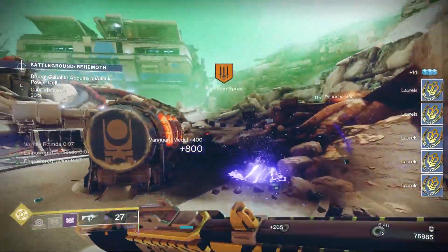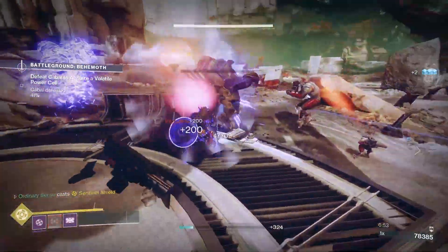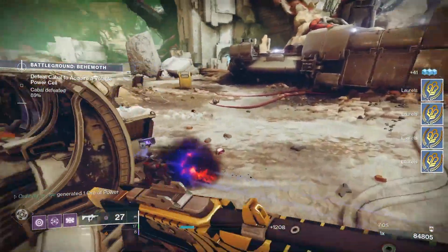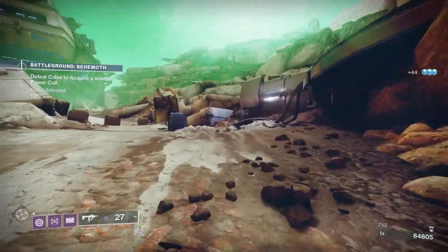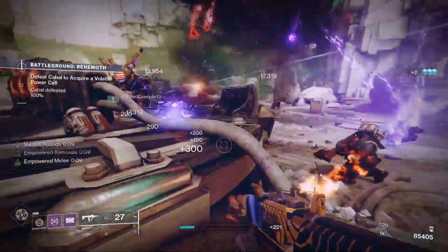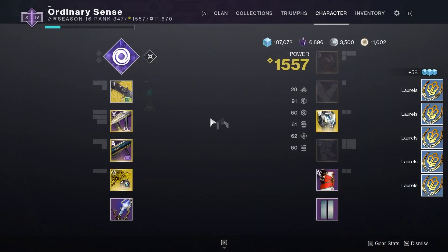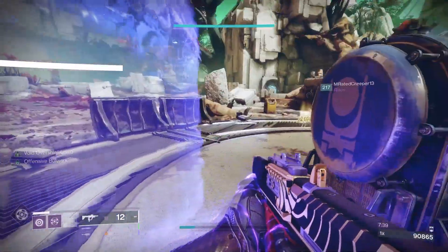To earn laurels, all you need to do is use your supers and abilities. If you kill enemies with your supers or abilities, they have a chance to spawn laurels, as we're seeing right here. This year you can pick up laurels from other teams too — they all count as laurels, they're not class-specific. So if anybody on your team is using abilities or supers to get kills, you'll be able to farm laurels that way. You do have to equip your class item from the Guardian Games quest — for me it's the Titan mark — and as long as you have that equipped, you will be able to earn laurels.